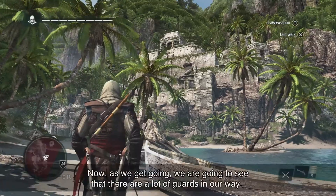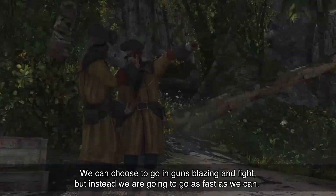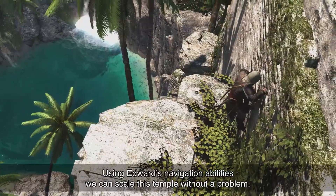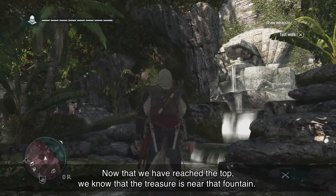Now, as we get going, we're going to see that there's a lot of guards in our way. We can choose to go in guns blazing and fight, but instead we're going to try to get there as fast as we can. Using Edward's navigation ability, we can scale this temple without a problem. Now that we've reached the top, we know that the treasure is near that fountain.